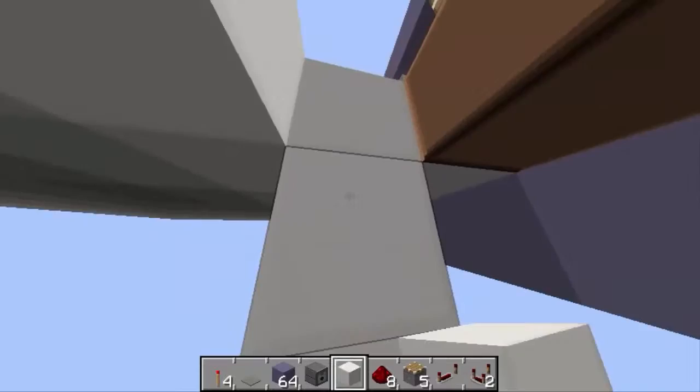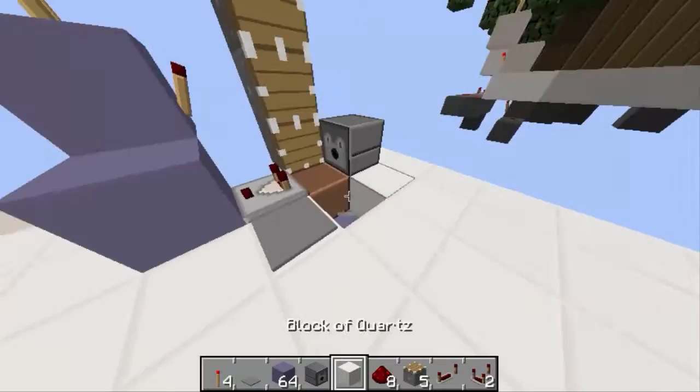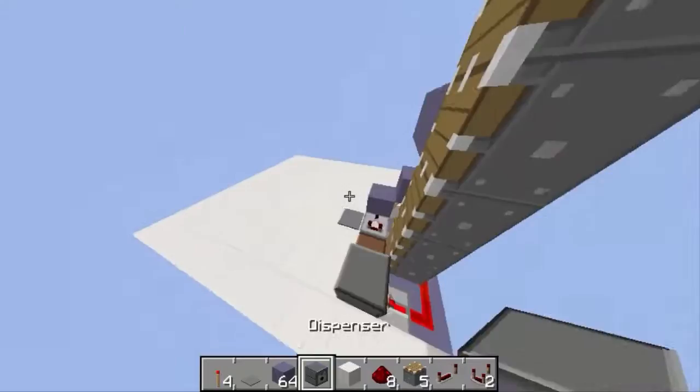Now place a pressure plate right here. Go two blocks down, place some redstone dust, place a block like this with a torch. Every time you step on this, the machine will start — and that's all for the basic farm.